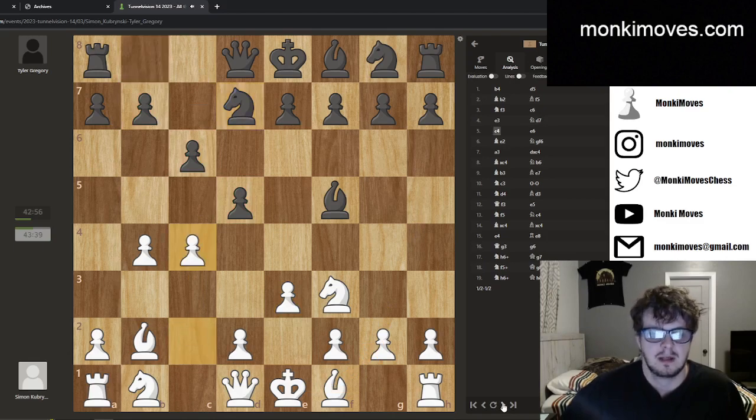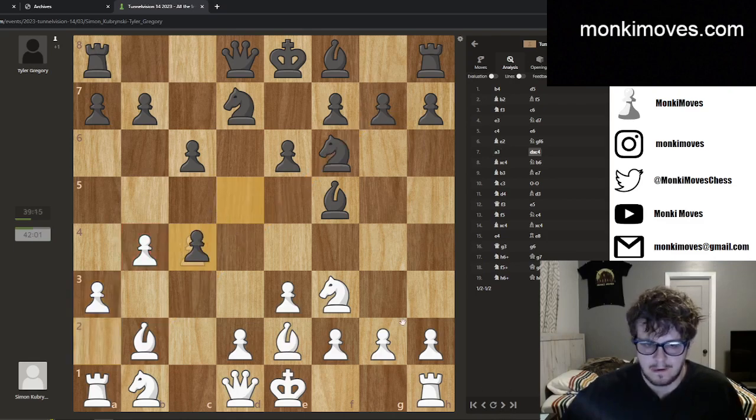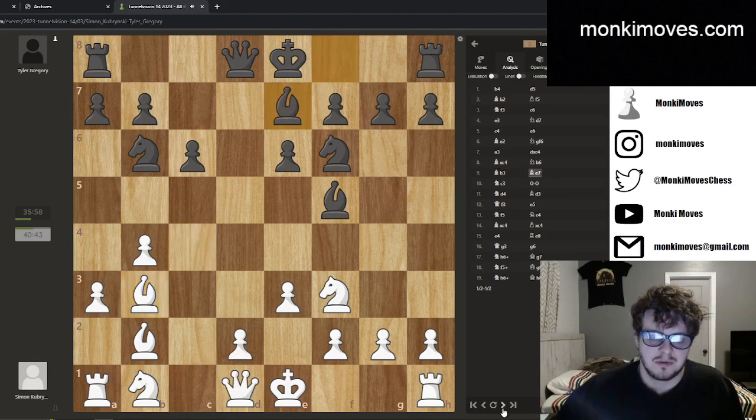He goes knight over to d7, I play c4, and he's not going to take for no reason — he makes this structure instead. I go bishop over to e2, he gets knight to f6. I play a3 because this isn't protected and I don't have a counter threat. We see pawn take — he's doing this now because I already wasted tempo going to e2, so I have to spend another tempo grabbing on c4. Now he has a nice pawn chain and I'm staring into nothing. I have an option to go to e2 and reset, or bring it to b3 or a2. I figured I wanted to keep the diagonal as opposed to give it up and play conservatively — though that would have been the better move.